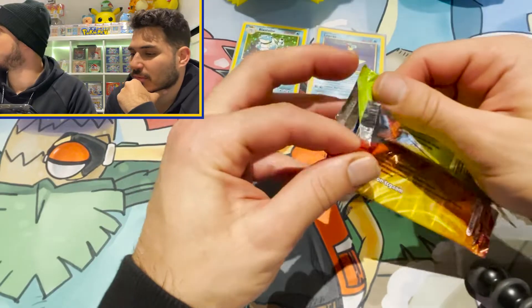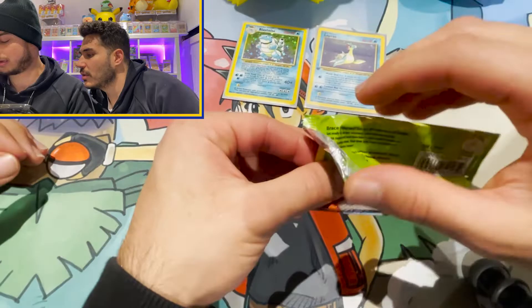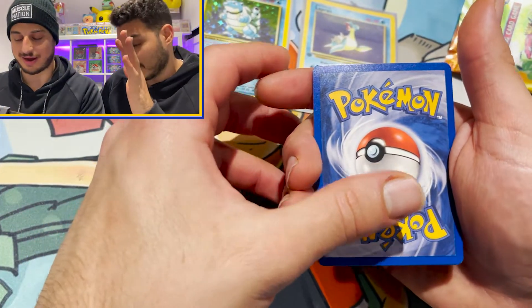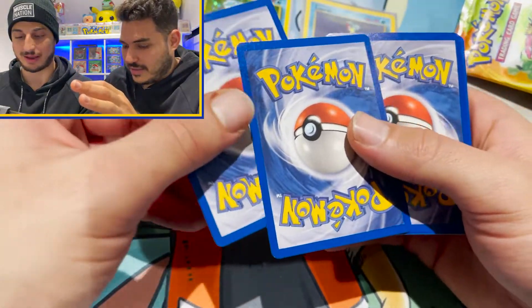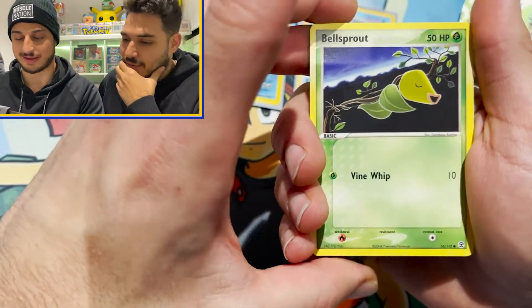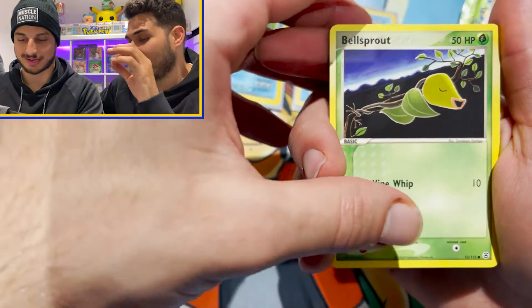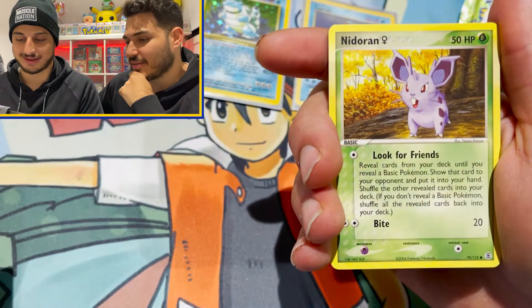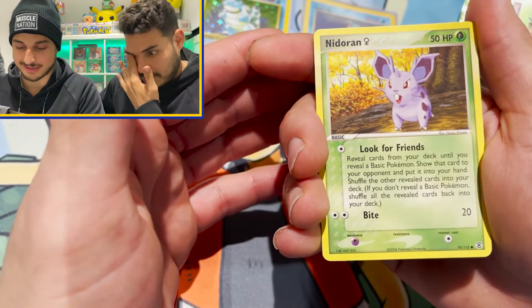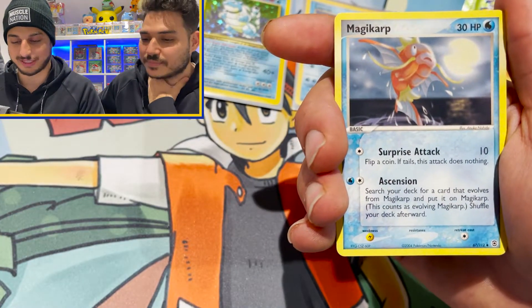Alright, here we go with the Fire Red Leaf Green pack. We had to look up the two-card trick. So it's one and then one, so that should be the holo — hopefully. Let's see if we just stuff that up or not. Here we go — clean! Bellsprout. This is our first time opening a Fire Red Leaf Green, very cool cards. Nidoran, look for friends. What do we want to hit here Andy? Magikarp, Magikarp — here we go.